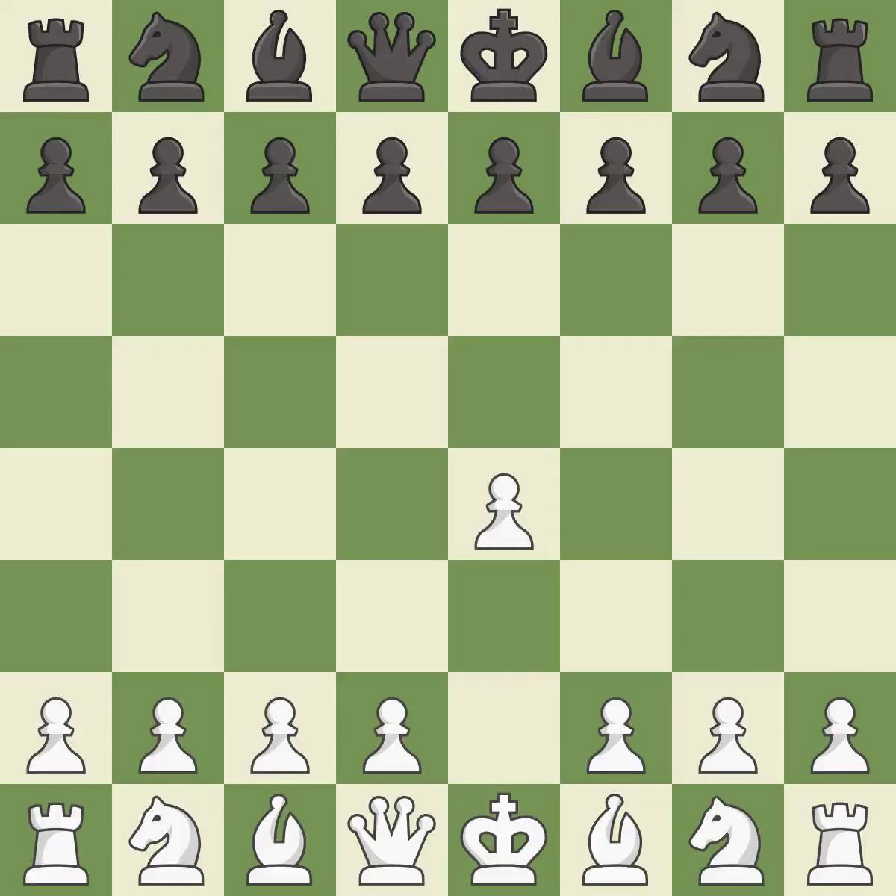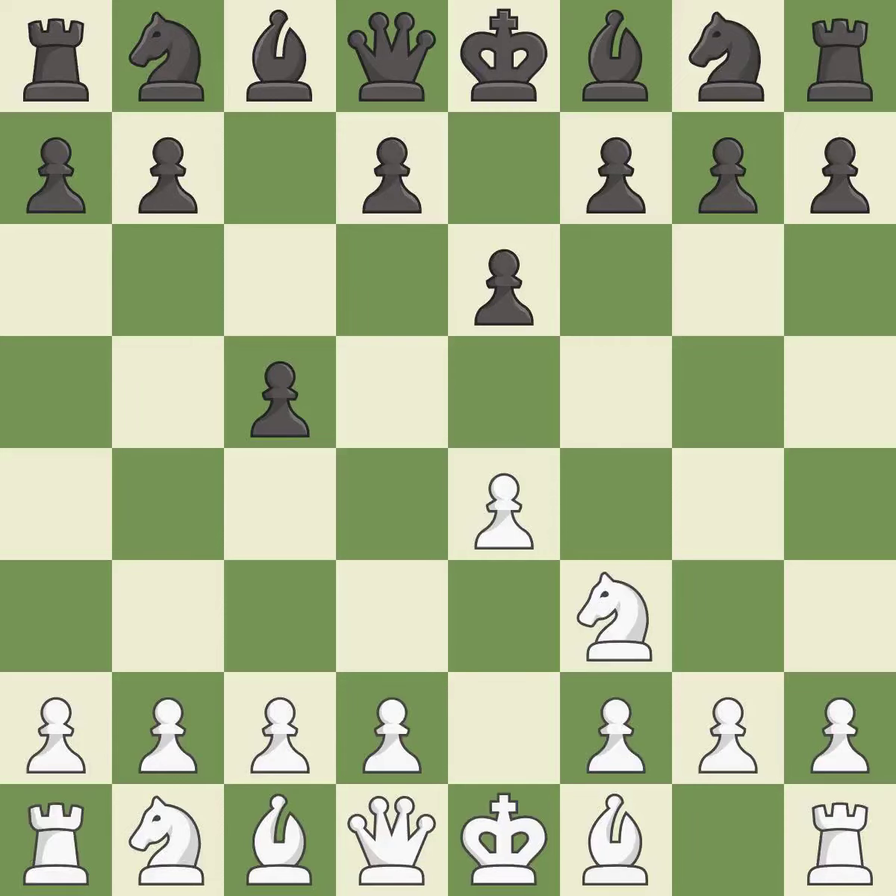Opening with the king's pawn controls the center and opens up the light-squared bishop and queen, often leading to sharp games. The Sicilian Defense controls the d4 square with the c-pawn. Nf3 develops the knight toward the center to prepare for a d4 pawn push, where the knight will recapture if black captures on d4. D4 offers to trade the more important central d4 pawn for the c5 pawn in exchange for more control of the center and quick development.